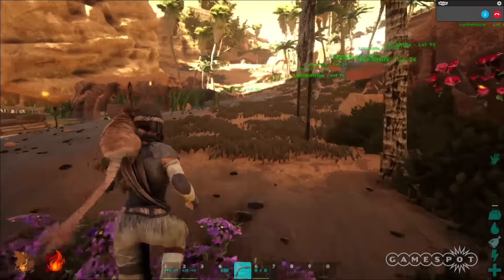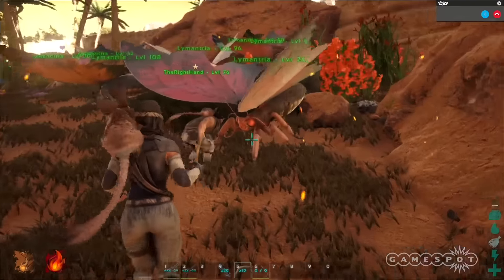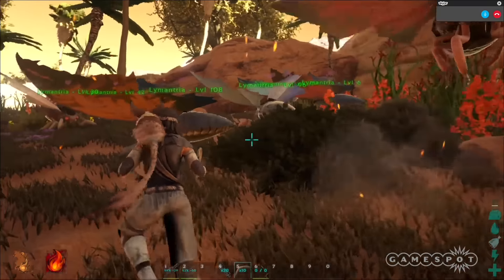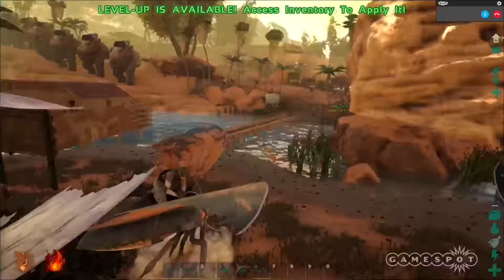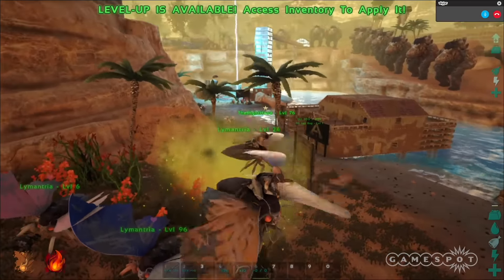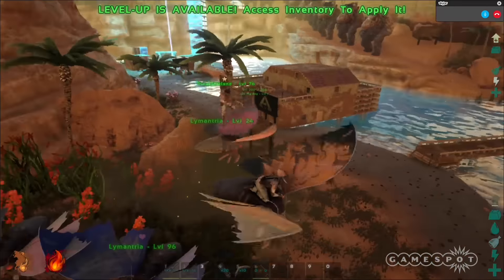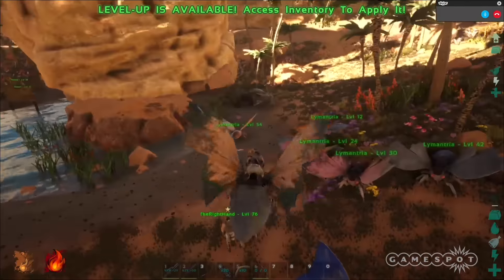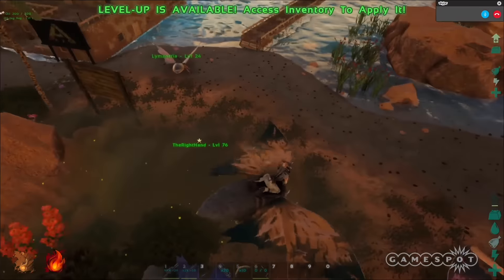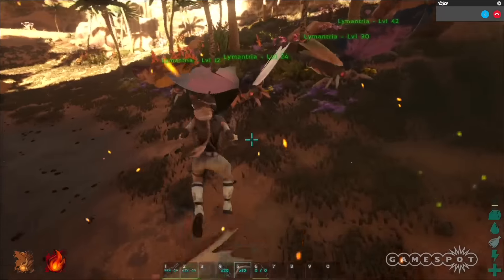Here we have the Lemantria. It is a large moth-like creature. They are flyers and they have this really cool special ability that allows them to drop a huge bomb of poison gas when you have them attack. This poison gas causes a massive slow and debilitates anything caught in the area of effect. It is super effective during sieges and other kinds of fights to debilitate and weaken your enemies.